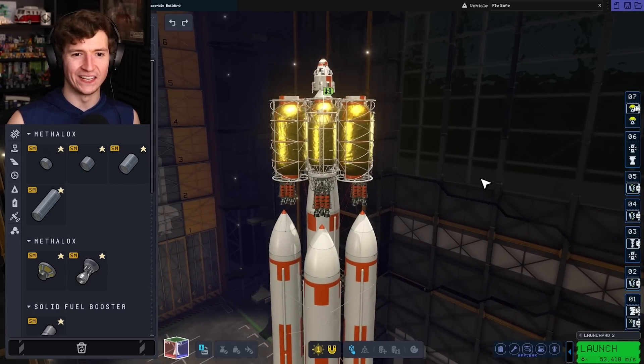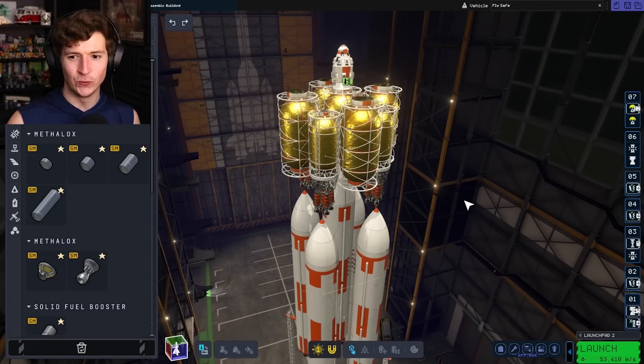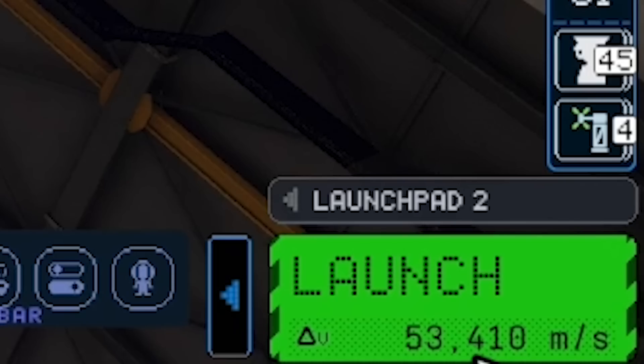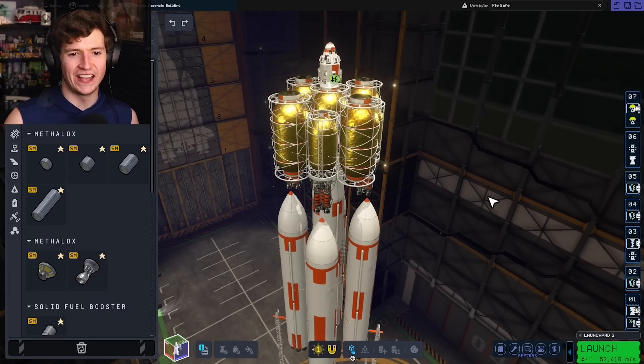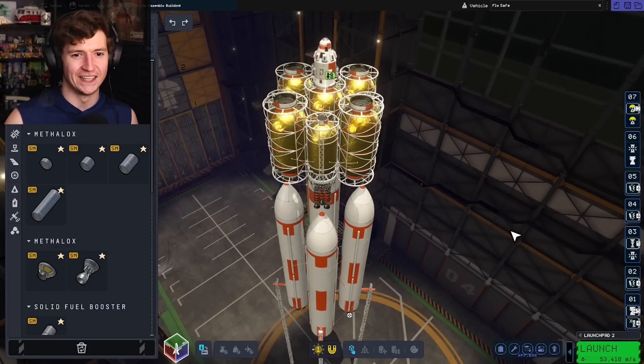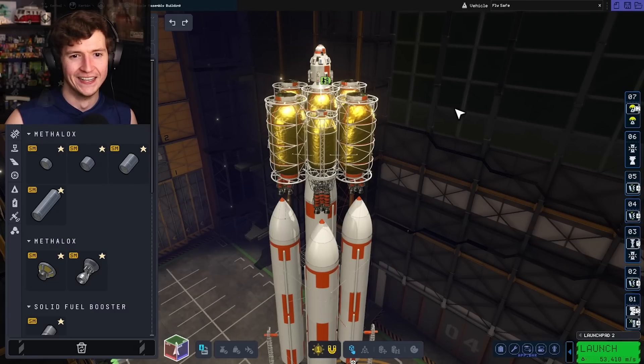I've designed a rocket that should be able to get us to the surface of Jool. I don't know exactly if it will — the delta-V readout says 53,000 m/s sometimes, 15,000 other times, sometimes it says nothing at all. I've just been adding rockets and boosters until I feel like it'll get us there. Hopefully we'll be able to land this little pod on the surface of Jool. I've never done this before, but it's time to take off.